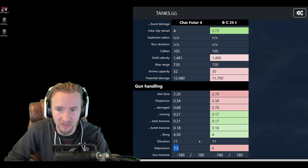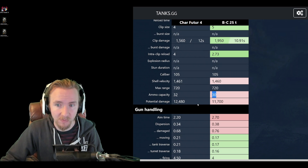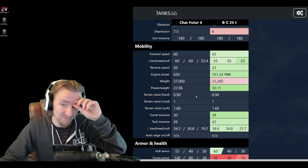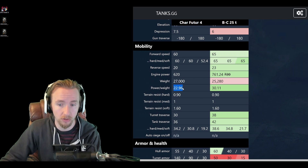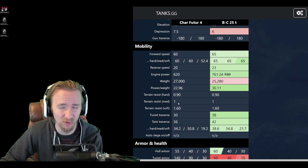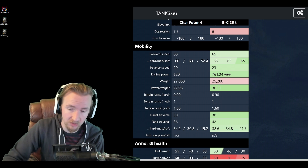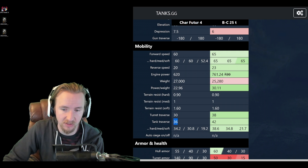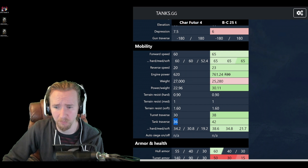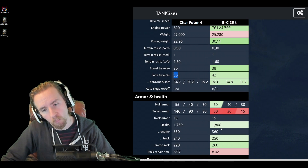The Char Futur 4 also carries 32 rounds rather than the Bat Chat's 30, making it less likely to run out of ammo. Regarding mobility, the power-to-weight of 23 is decent, and ground resistances are identical to the Bat Chat, so it feels somewhat sluggish by comparison, but not compared to other medium tanks. The traverse speeds are a particular concern — 30 degrees on the turret and 36 on the hull — which makes it feel like you're turning a boat, and the Bat Chat already feels like a drag car at tier 10.